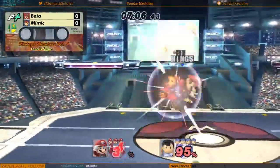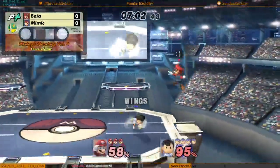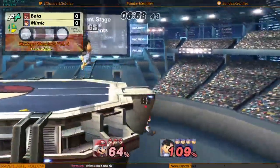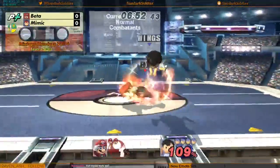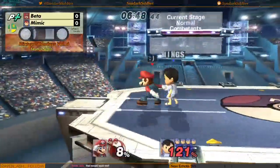Why you bullying me? You get one more chance. Oh! Air dodge to death by Beta. Ooh, Nair's out of the down air combo.